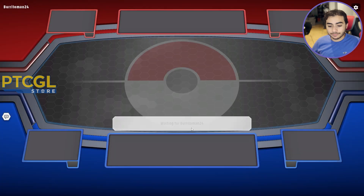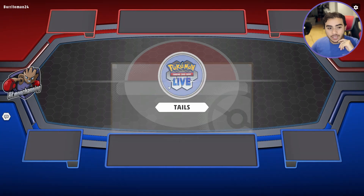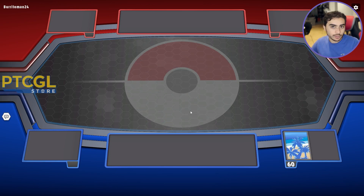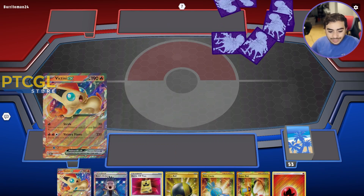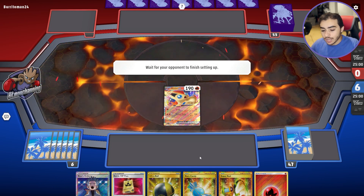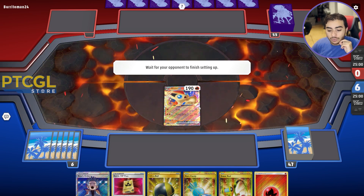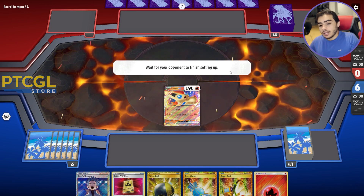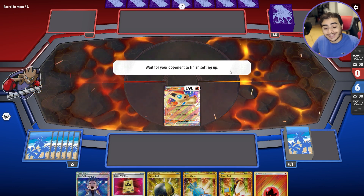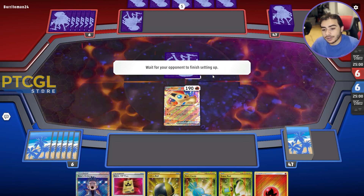Physical coin flip here — tails, it never fails. I'm telling you, tails never fails. So we're going to want to go first here. Starting Victini is not great, but depending on what we're versing, it could be really good. We do have all the ingredients to chef up a turn two Charizard right now. They got the Shadow Rider sleeves — it could be interesting to play against Shadow Rider because we're good, but they do play a heavy path count now. It is Shadow Rider — Shadow Rider can be very scary.